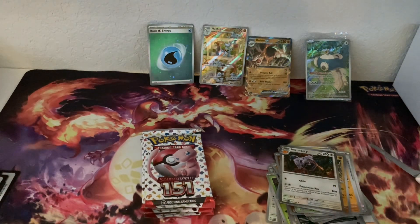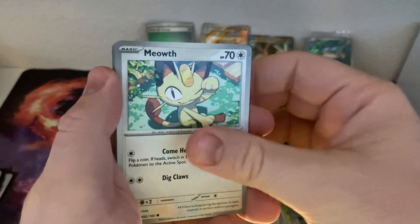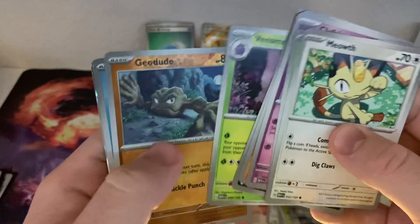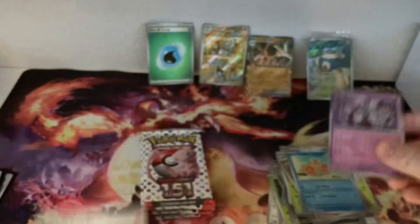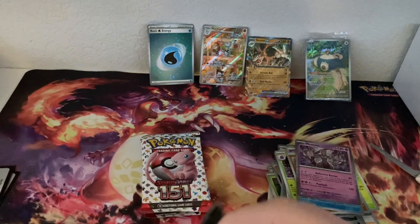That first pack is not the best pack in this opening here. We'll rip through them a little quicker so we can get going. Got Geodude, Krabby, and another Mewtwo — awesome card, but not what we're looking for.